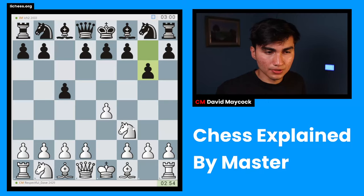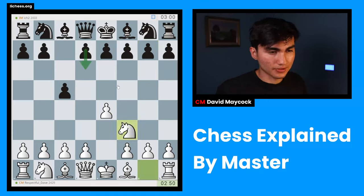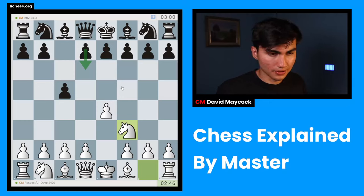Now, we still don't know which Sicilian our opponent is going for. There we go — Accelerated Dragon. So many types of Sicilians: D6 is still not revealing which specific Sicilian it's going to be. Nf6 is another line, E6 is another line, A6 is another line, and G6 is the Accelerated Dragon.